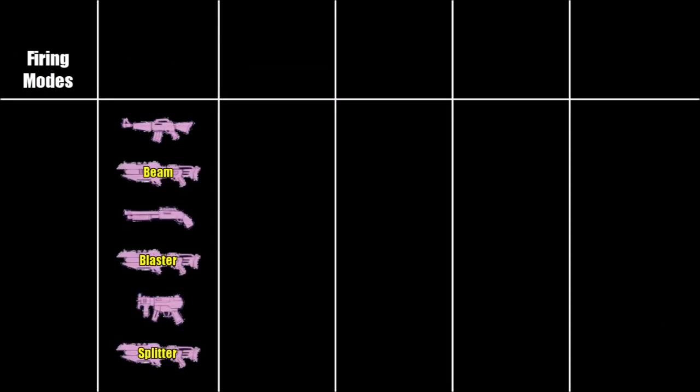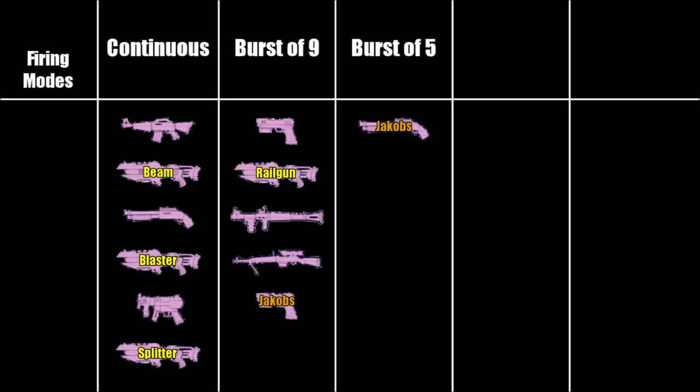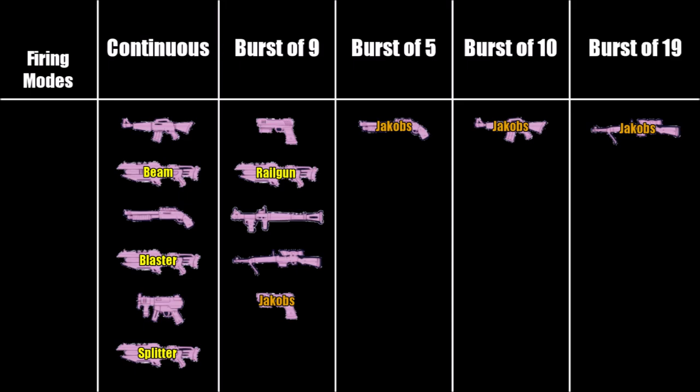Pistols, railguns, rocket launchers, sniper rifles and Jakobs pistols will fire in bursts of 9 shots. Jakobs shotguns will fire in bursts of 5 shots. Jakobs assault rifles will fire in bursts of 10 shots. Jakobs sniper rifles fire in bursts of 19 shots and in bursts of 10 shots.